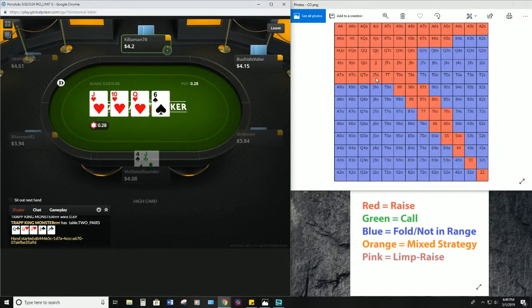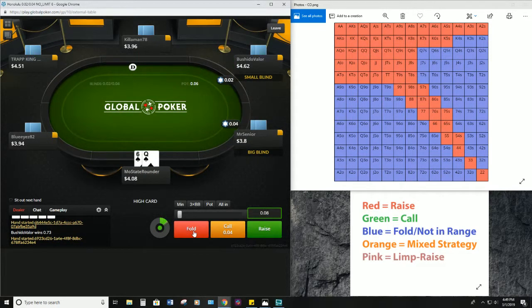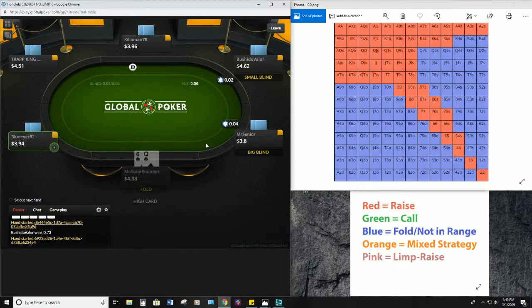Jack-ten off, jack-nine, jack-eight suited, jack-ten suited — and that's it as far as our value hands. It would have been great if we'd had queen-ten there because I think we could have gotten three streets of value easily — I don't think he was ever folding his top pair.